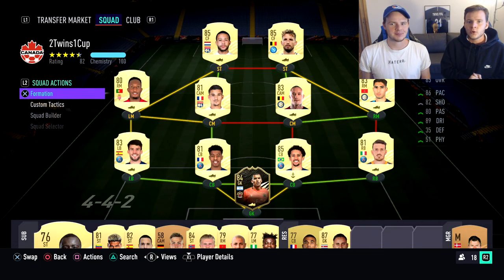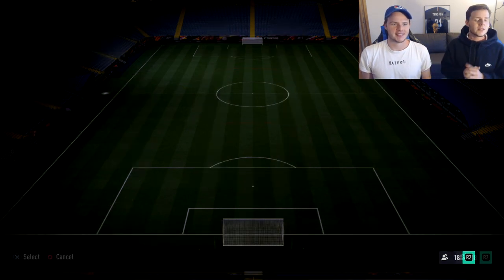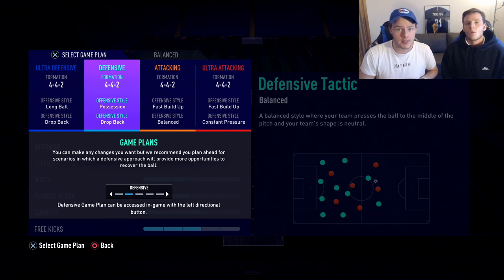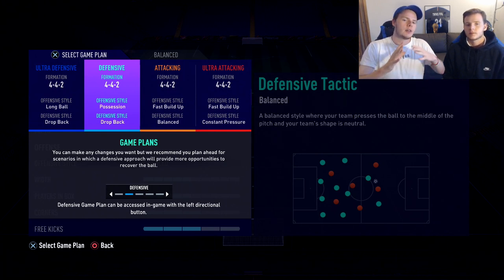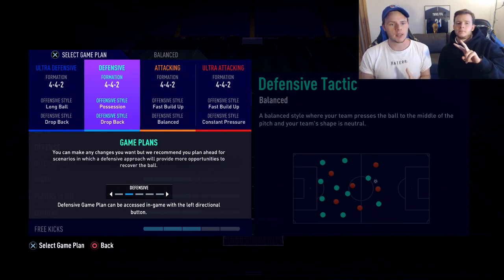Mertens is the best striker in this game so far - we might make a full review because I know a lot of you want to give him a try. Now let's start with the custom tactics. We use the 4-4-2 formation - we believe it's one of the best formations on FIFA 21 simply because it's really balanced. You have two strikers which is important for quick 1-2s up top, two wingers because pace is so important this year. We wish there were a third midfielder, but two box-to-box slash number six and number eight is good enough.